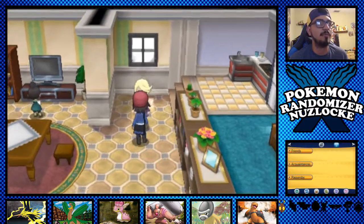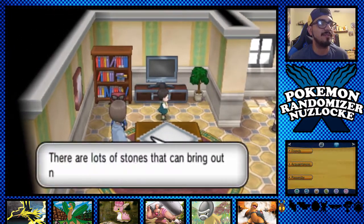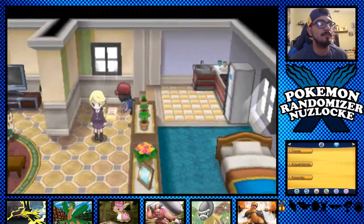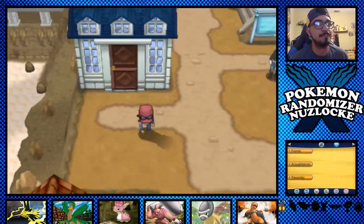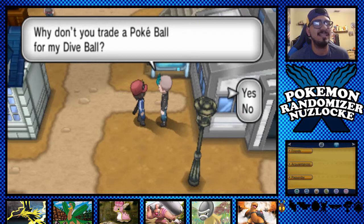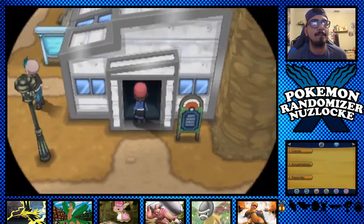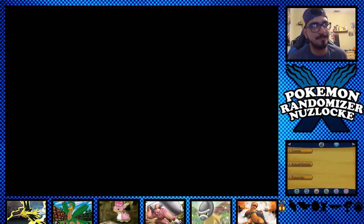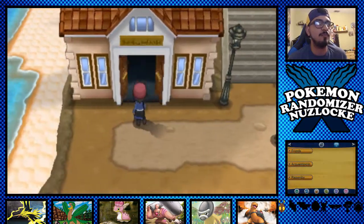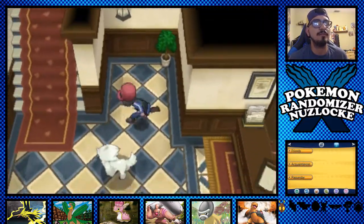Let's explore Amber Town — maybe somebody can give me a new Pokemon. Nobody wants to give me anything. Nothing here — nada. We didn't talk to this guy. Someone wants a Pokemon shown to them for a Dive Ball — sure, in case we encounter a water type. Let's go in here... okay, we'll do that last because I feel like it leads to the story. I wonder if I can get a new encounter. Let's finish exploring first.